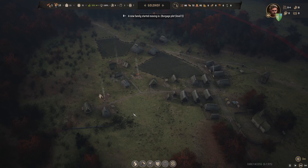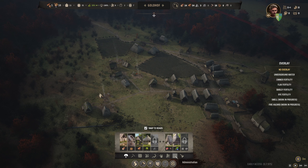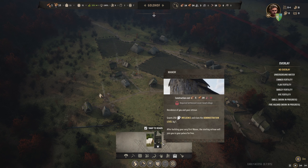New family moved in. That's fantastic. We have now December. I wonder whether there will be snow. What I really like to see is: can I have a manor? Residence of you and your retinue. After building your very first manor, the starting retinue will join you and your palace for free. Get some influence. I need 15 stone.